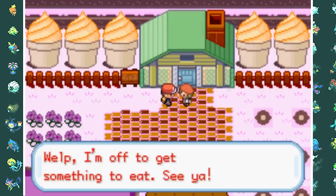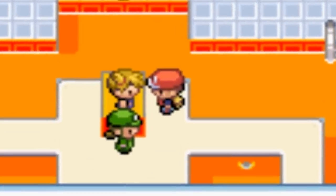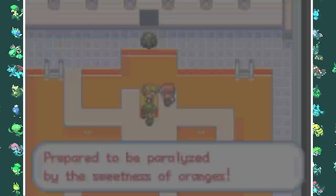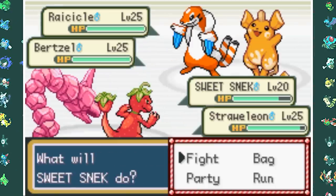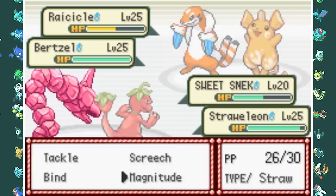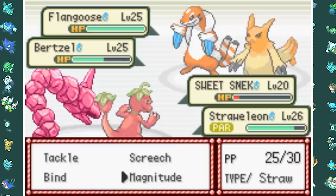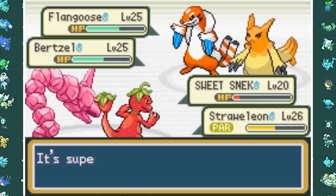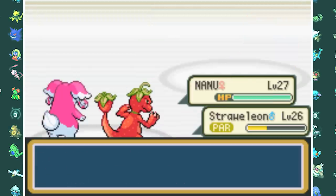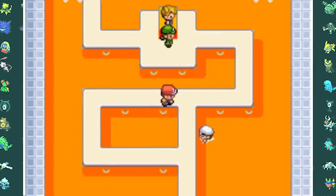Oh my god — this gym has a pool filled with Fanta. Please let me swim in that. I love Fanta. The gym is Orange type and almost all my moves are super effective. I take out the Ricycle with two Embers and a Magnitude from Sweet Sneak and Strawmeleon. Then Flang Goose comes out — a Magnitude 8 kills the Bird Soul and does decent damage on Flang Goose. Sweet Sneak gets taken out by an Orange Shock, so I switch in Nanu and Ember finishes off Flang Goose to win my second gym badge — the Soda Badge. Well, that's more like it.